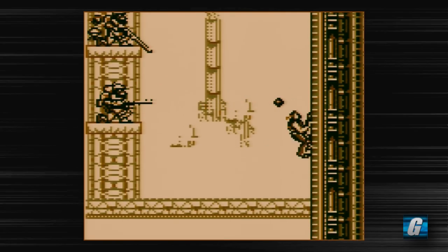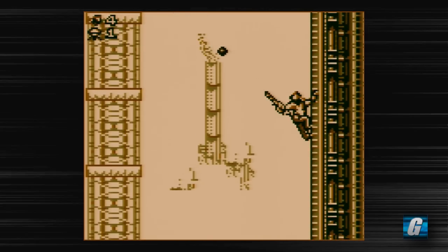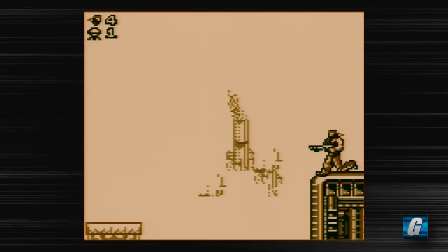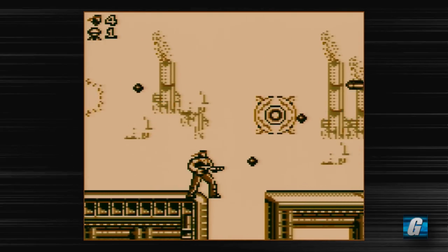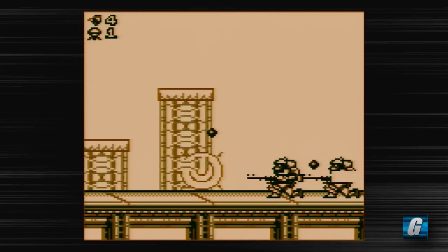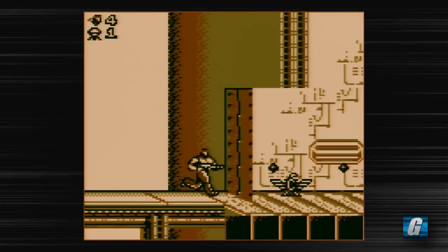This is a little weird without a spread shot or something. So we got the homing shot, which, unlike Operation C, is not really that great in this game. I mean, it homes enemies and that's cool, but it's also really weak in this game.